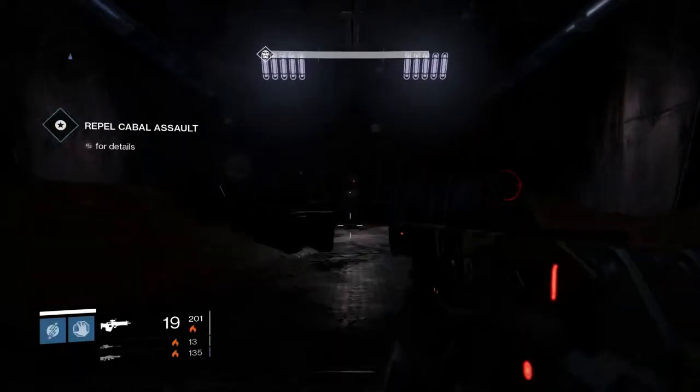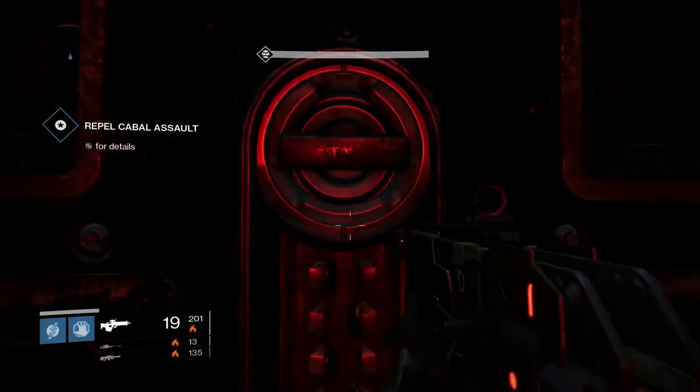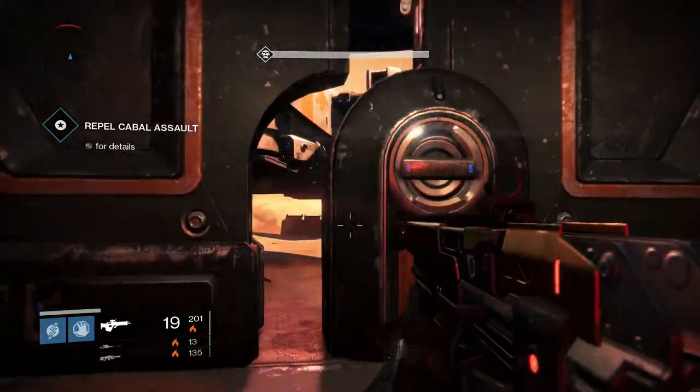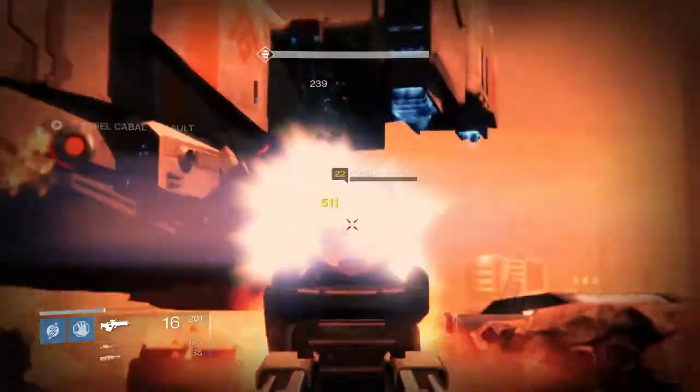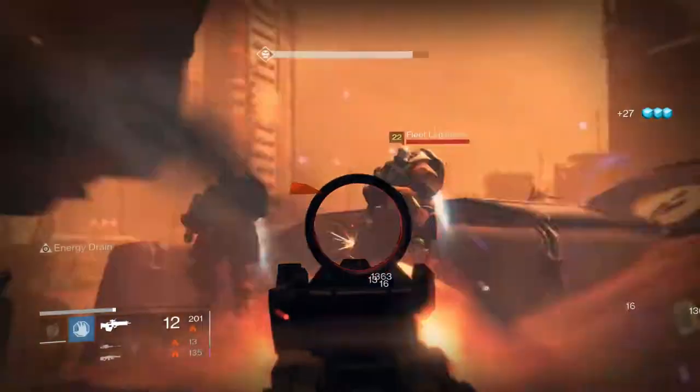I usually get about 2 or 3 resupply codes within each 10-minute window. When you continue the mission, you're going to want to go down to where Ghost tells you to go. He's going to open up the door — or actually the Cabal are going to open up the door — and you run out and maybe toss a grenade or so just to get a couple of Cabal kills.